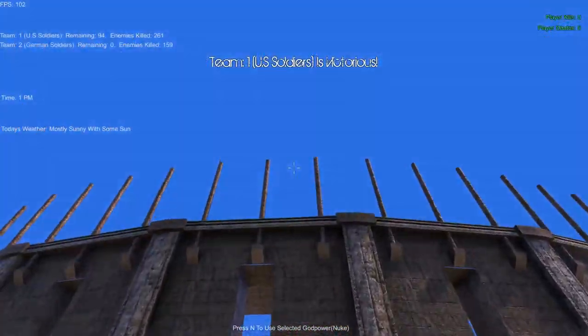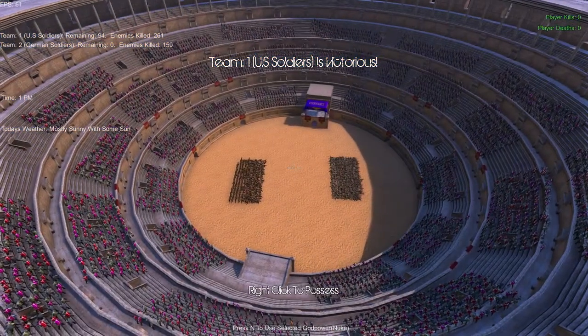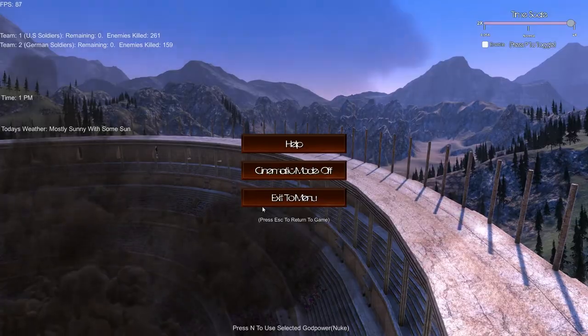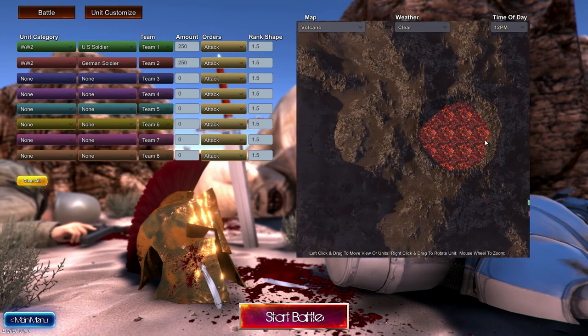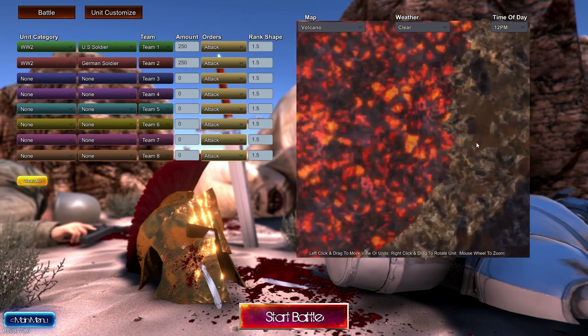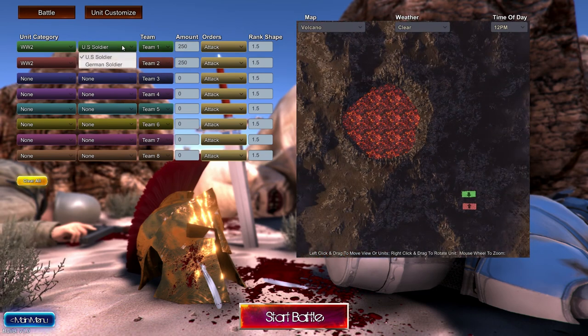Let's get the nuke on the go. Yeah, explosions. We'll try one of the new maps. It's sweltering, absolutely sweltering. War of Imperium... Volcano. How much space is there around the volcano? It looks like there's some space here.